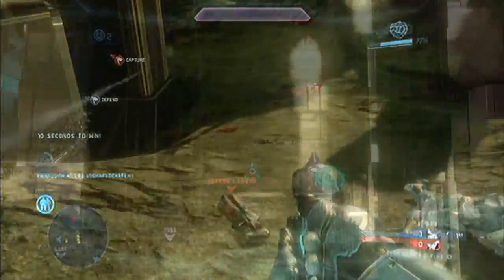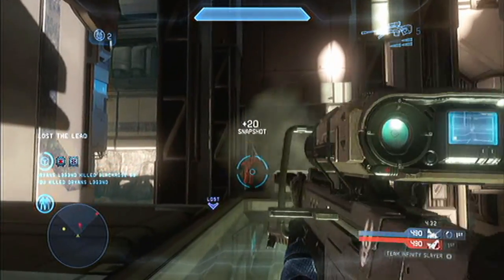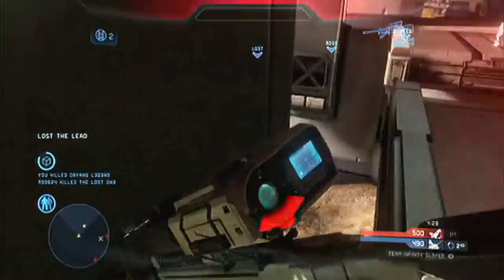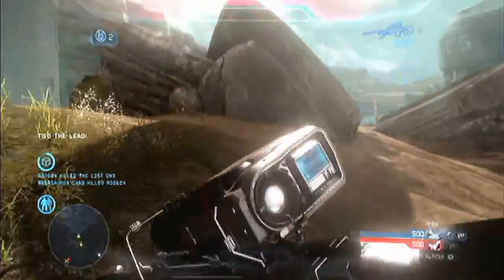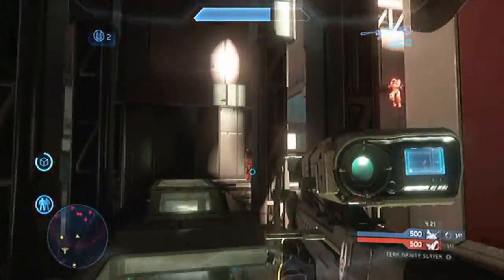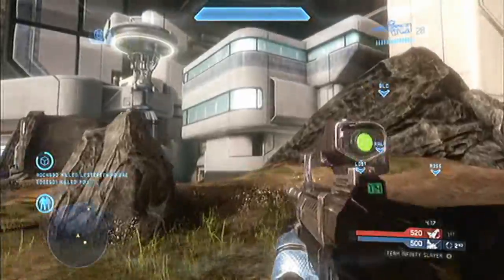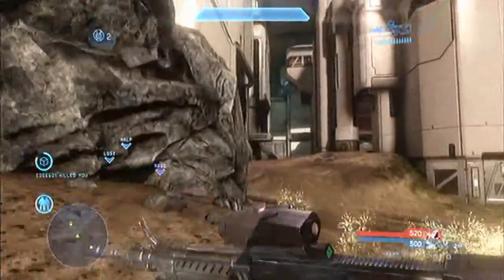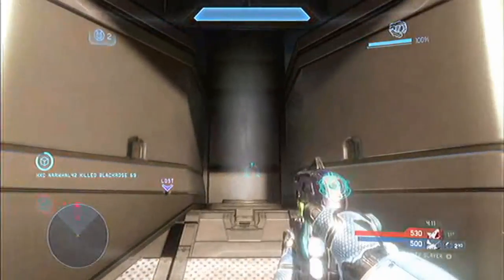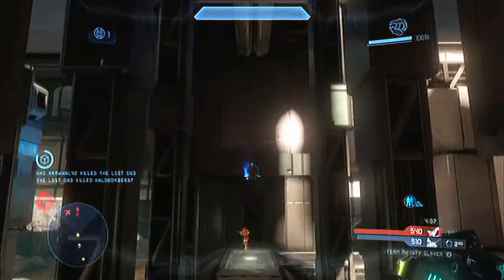There you go — there's 60 gamerscore right there. And to get the next 40, we're going to do Clay Pigeon, which is to kill an enemy as he's coming off of a Man Cannon. This is the map Wreckage, and there's this center area where these two gravlifts lead up to a platform, and a lot of people like to congregate there. What I do is go off of this gravlift and throw two plasma grenades.